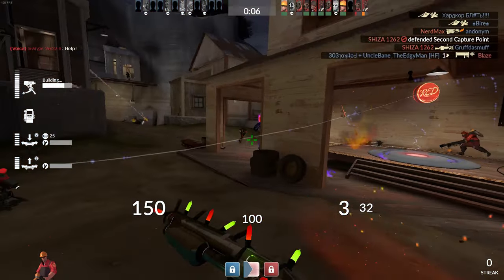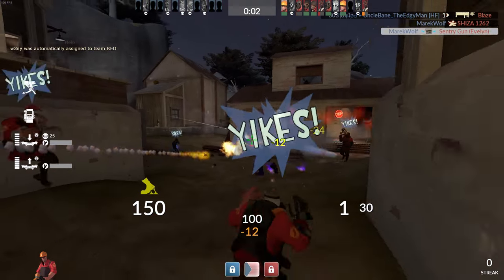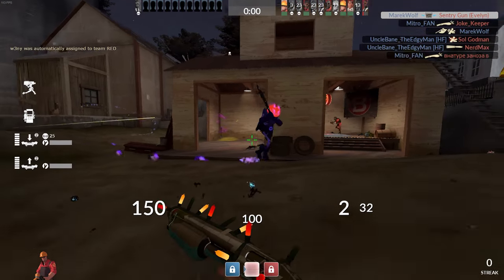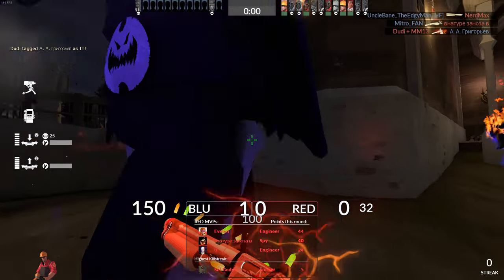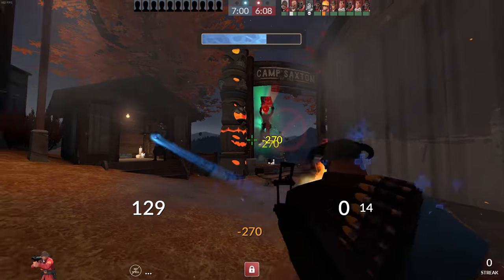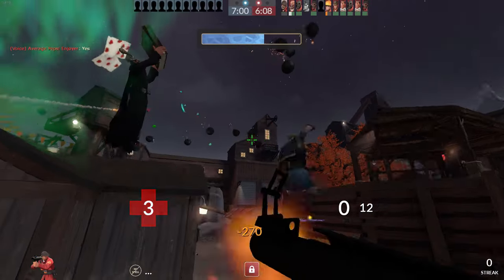You can also fight against the Horseless Headless Horsemann. He doesn't shoot, but fights with a melee weapon. Just like with Monoculus or any other boss, players can't fight each other when he is spawned. You can find him in several maps, for example Mann Manor or Hellstone. And of course, Merasmus — he has multiple attacks because he uses magic. He can be found on Slasher, Brimstone or Gravestone.